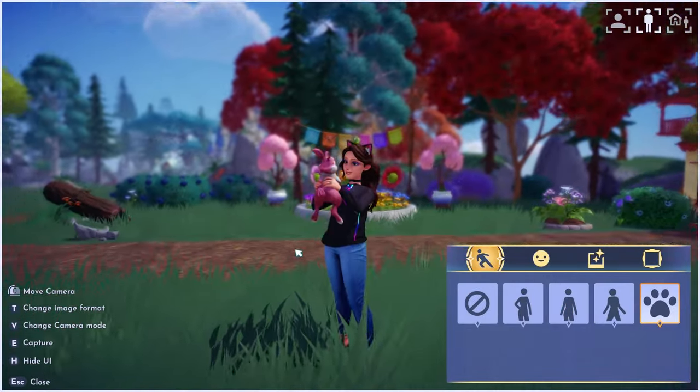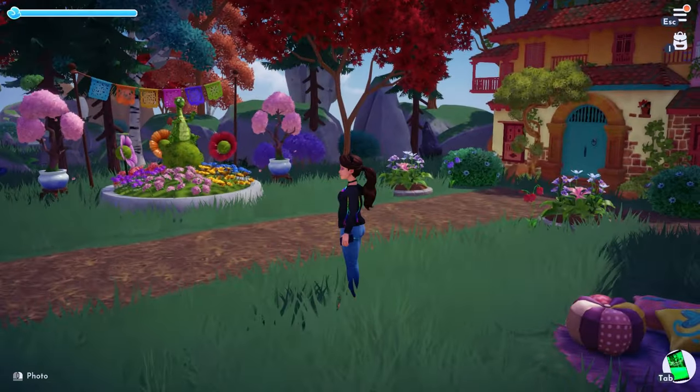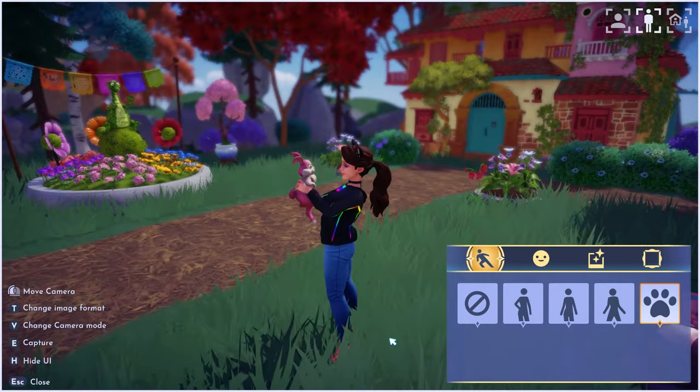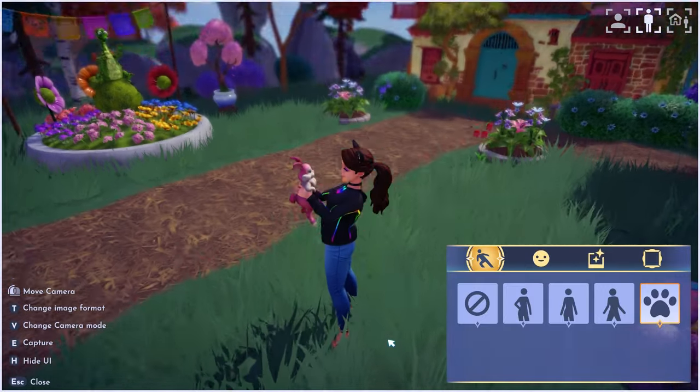I like to jump in and out of camera mode to see what things look like in the background and see if there's any space that looks off or that I need to fill out more. Here I am testing some different angles.